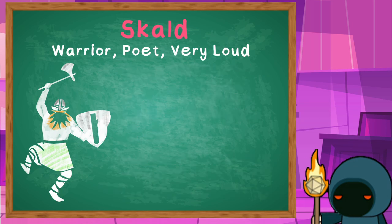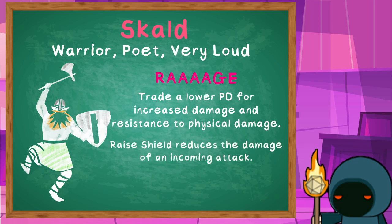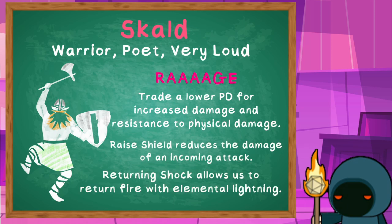Which brings us to our level 2 talent — we're going to take the Barbarian's rage feature. This makes us more likely to be hit, but we have some damage resistance and we can take the raised shield manoeuvre to prevent damage. And then, because in DC20 raging doesn't stop spellcasting, we can use Returning Shock to punish them for their audacity.